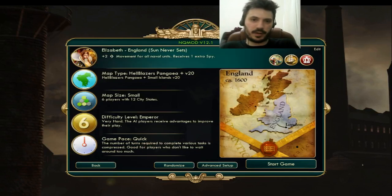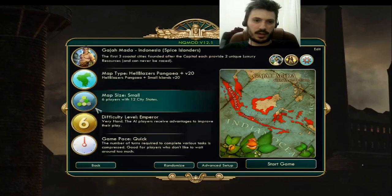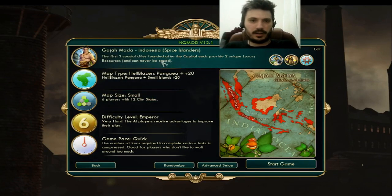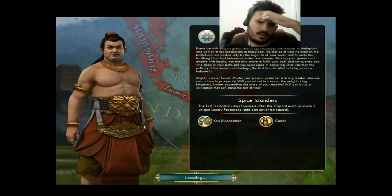Greetings and welcome back to Civilization 5, the first few turns. Last time we played with England, this time we're going to play with the next civilization on the list: Indonesia. Indonesia is a civilization I like a lot because it gives free happiness. It has the Candi which replaces the Garden and gives 2 extra faith, plus 2 extra faith for every religion other than yours in the city. They also get 2 unique happiness resources in their first 3 cities, meaning plus 24 happiness at the beginning of the game. Their unique unit is not a crossbowman though, so I don't like it.